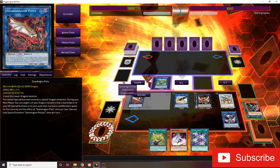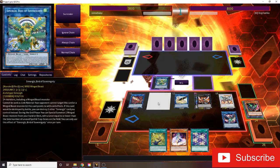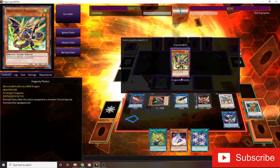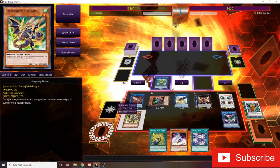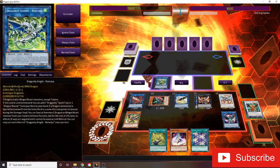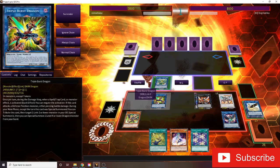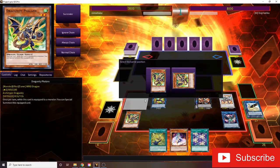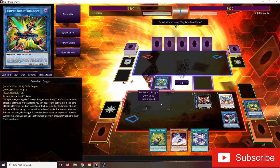Next up, we're going to go into Pisty. Pisty is going to get our DMZ back. DMZ is going to let us summon Fairlanks back. It's really important that you equip the Fairlanks to the Borload Savage Dragon right here. And then we're going to link all three of those guys off for a Triple Burst Dragon. Summon the Fairlanks back up.